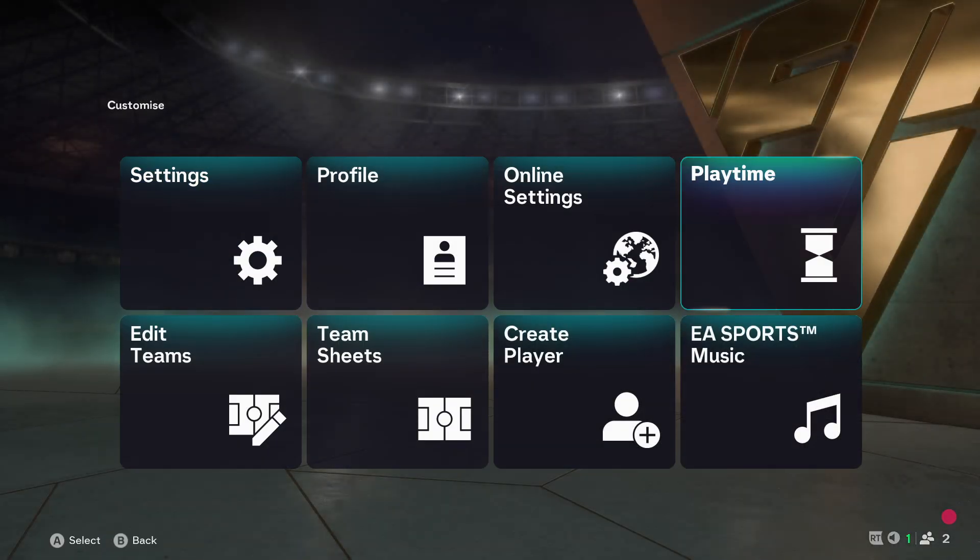First of all, we're gonna go to Settings in the top left corner in the main menu, and you want to choose Playtime.